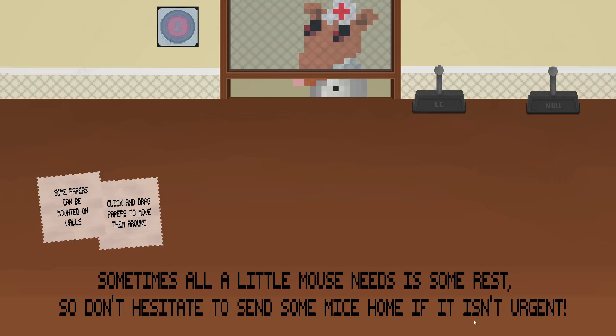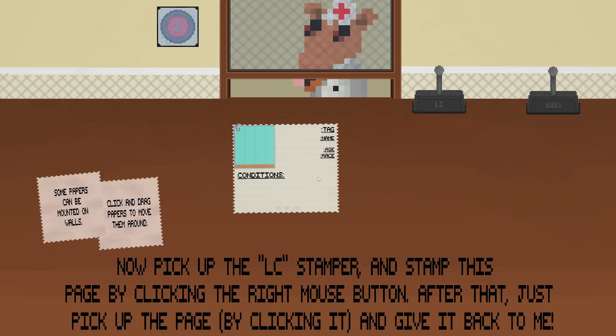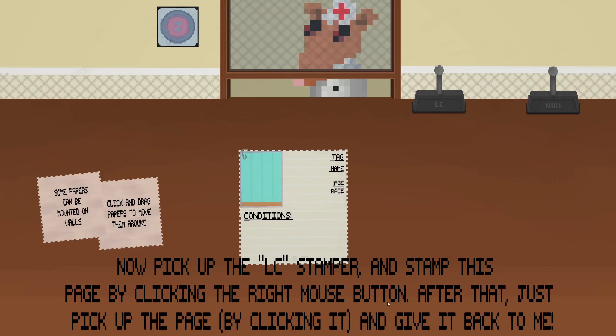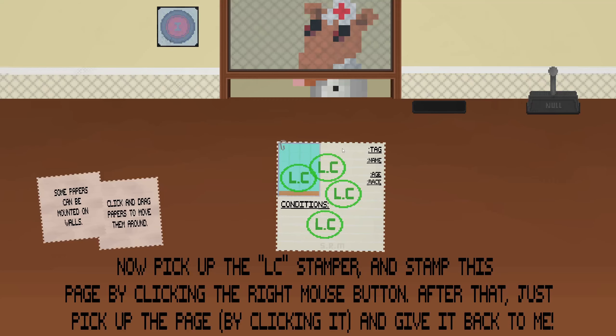I'm glad I switched the font — this one's hard to read. Now pick up the LC stamper and stamp this page by clicking the right mouse button. After that, just pick up the page by clicking it and give it back to me. You don't even pick up the stamper in this version — I forgot about that. And the stamp's round! How does a square stamp make a round one? That's funny.